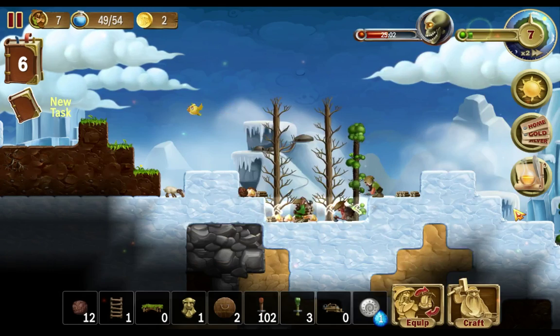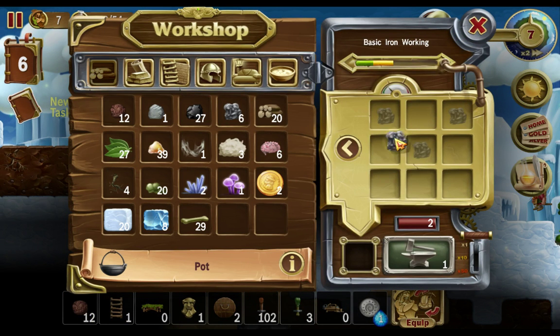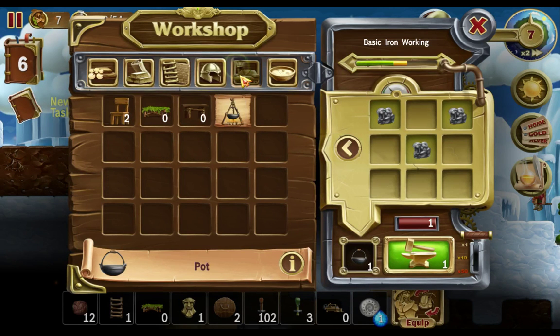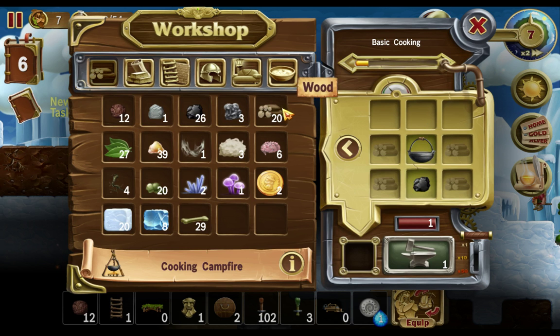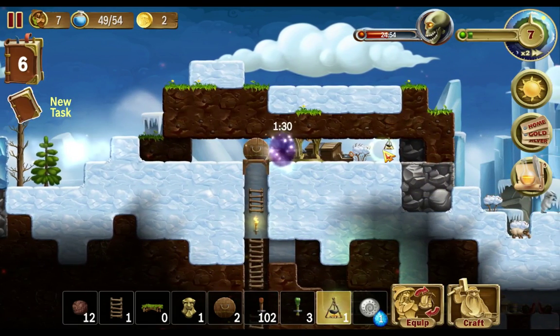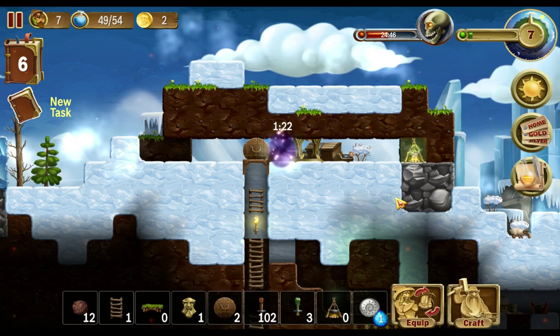Oh yeah, I need to make a food camp. With that I need iron — not wood, iron. There we go. A pot, a piece of coal, and surround it with wood. Now we just need to place that one somewhere. Place it there — make it look lovely and everything.